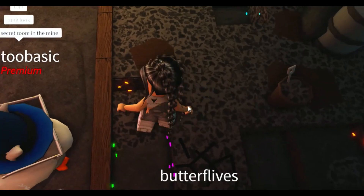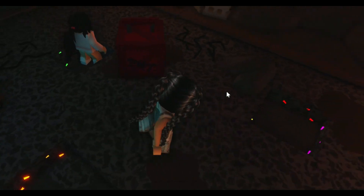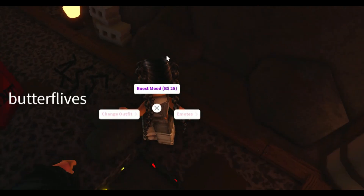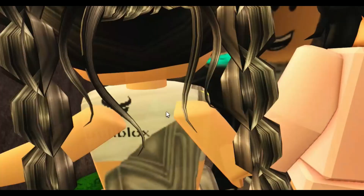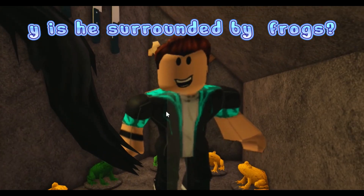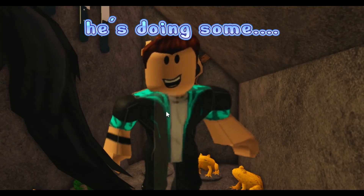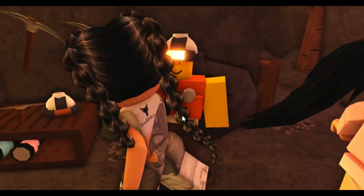There's a secret mine room — where? Where? Click everywhere! I found it and Tom's in here hiding. Why is he surrounded by frogs?! Oh my god, he's doing some kind of devil worship — let's run, let's get out!